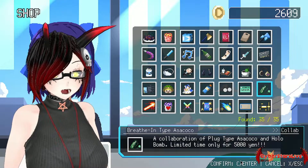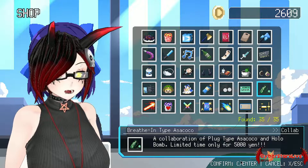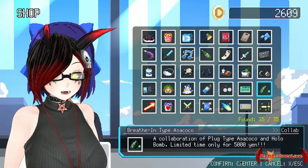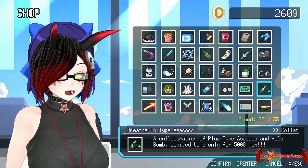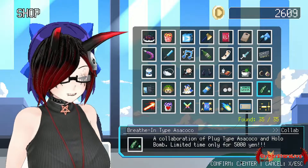Our first collab is the Breath In Type Asakoko — a collaboration of Plug Type Asakoko and the Holobomb. Limited time only for 5000 yen. A very fun one, but see it for yourself.